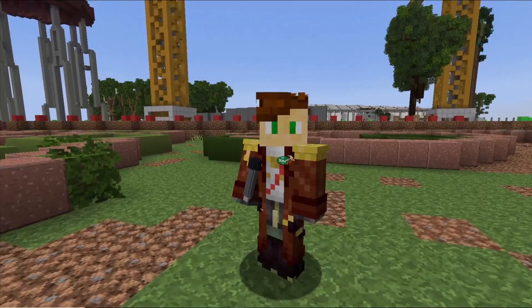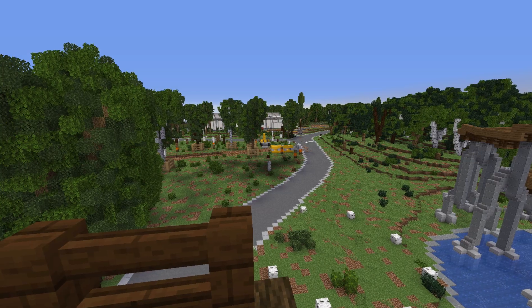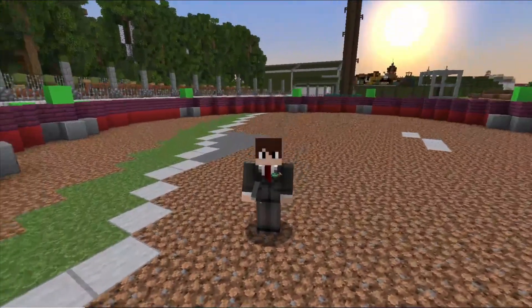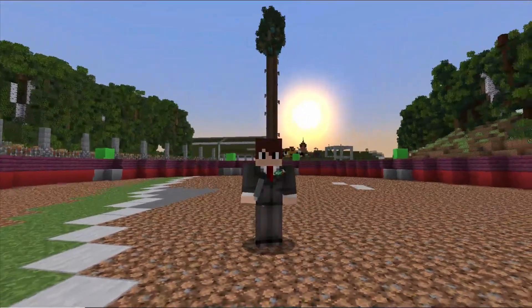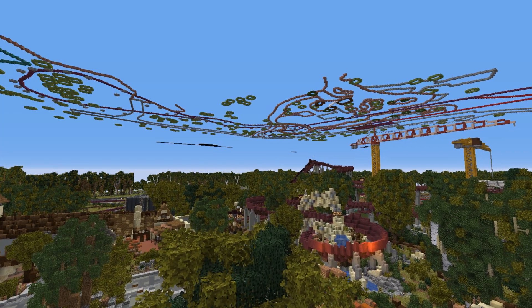Après avoir apporté la map sur le serveur, il a fallu la placer parfaitement sur le tracé déjà en place, en faisant bien attention aux alentours du parc ainsi qu'à l'échelle du serveur. Pour déterminer l'échelle, il a fallu calculer avec le build actuel : nous avons calculé le nombre de blocs sur un emplacement, puis calculé en mètres ce que cela représente sur Google Earth. Une fois l'échelle trouvée avec les plans de l'attraction, nous l'avons importé sur la map.